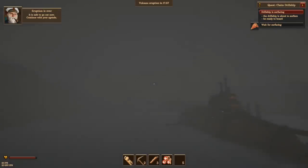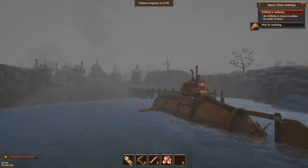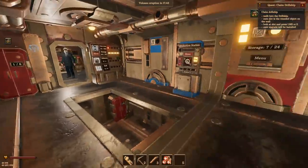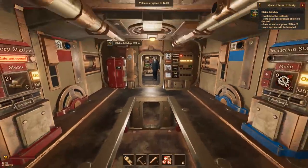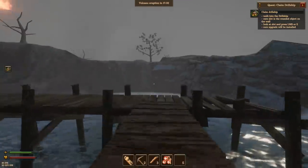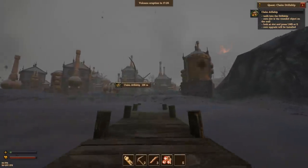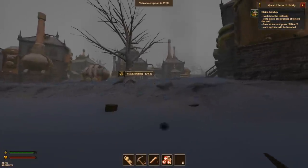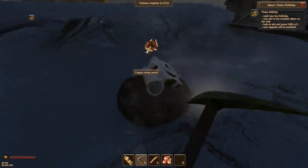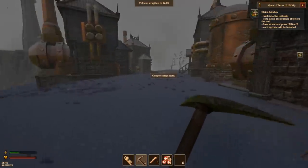There we go - it's all safe to go outside now, says the captain. That happens every once in a while - we've got 17 and a half minutes until that's going to happen again. So we've got a new drill ship out here we've got to go claim - nothing's going to stop me, no volcano's going to get in my way. My skin's probably melting off at the moment, but who needs skin? We're going to walk to the new drill ship on the other side of town. Each time that volcano erupts it also tosses out new nodes of copper and other resources.